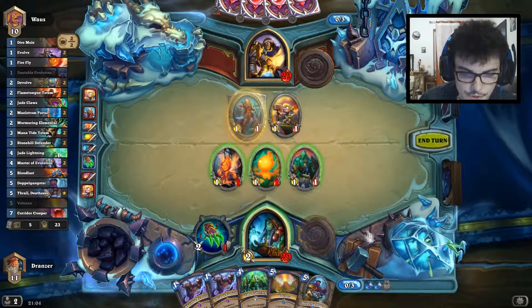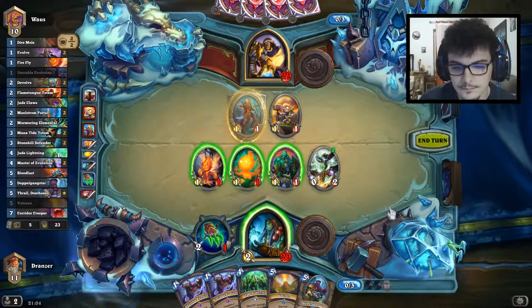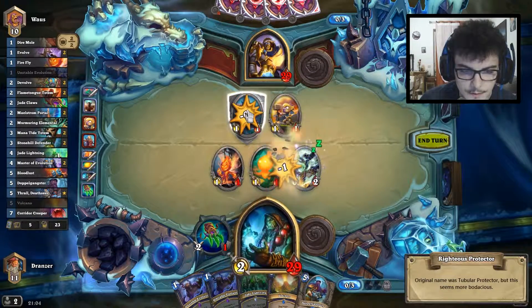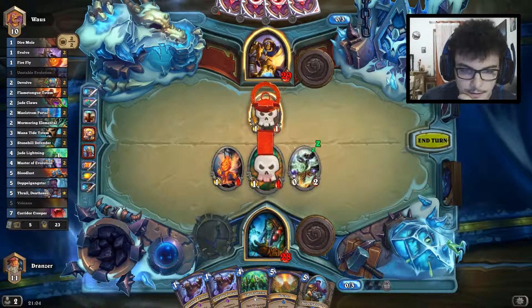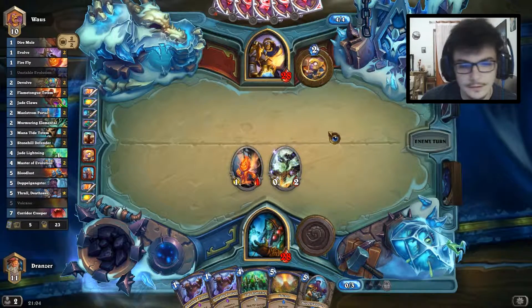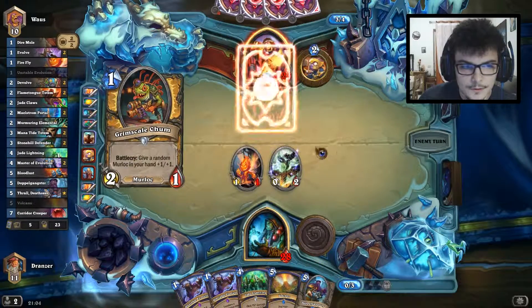Let's see first which Totem we get. I'll trade this one. If I get the Healing Totem I can gain some life here. I don't want any minion to stick on the board — that's why I have to kill all of them.